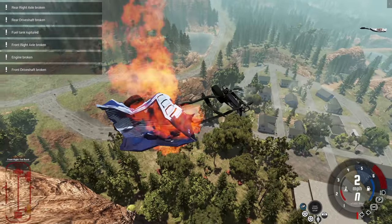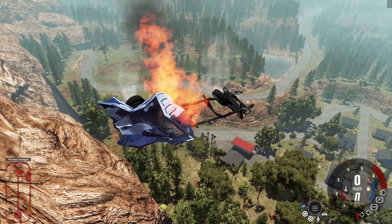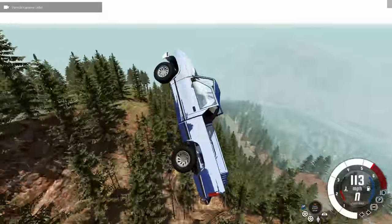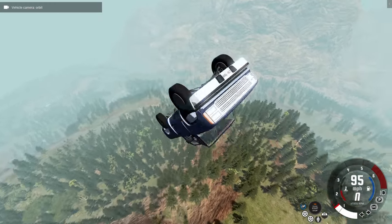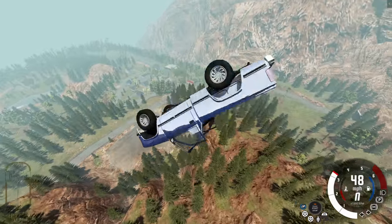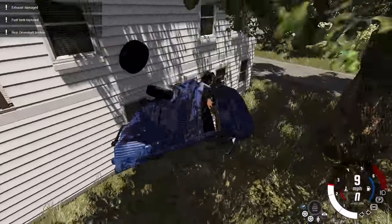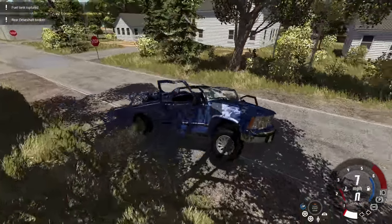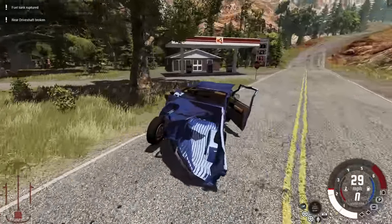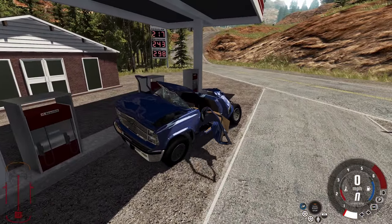Right now I have a new goal. Do you see that gas station down there with the red roof? I want to land at that gas station. I can think of two different ways to approach this. They both start off the same — we launch ourselves off of that little point and fly towards the gas station. For this first method I'm hitting the thrusters when the truck is pointed upwards to reduce our fall speed so when we land we have a truck that can still drive. The front drive shaft still works, so we can just drive ourselves over to the gas station.